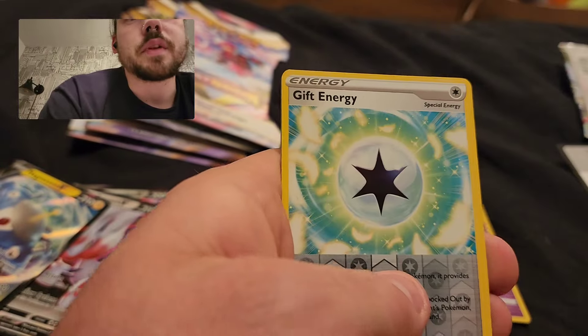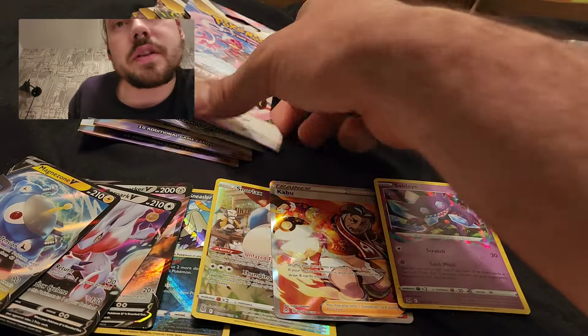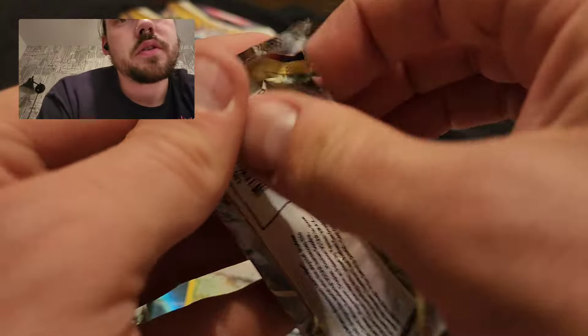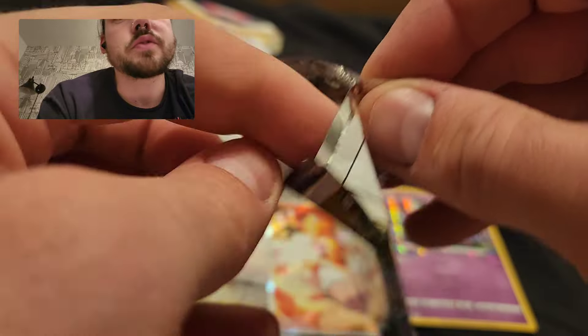Would like to see something better than a V — it's a hollow Gengar. That is not better than a V, but it is something different. That is technically four good packs in a row with the hollow or better, since obviously you are not guaranteed a hollow in Sword and Shield.